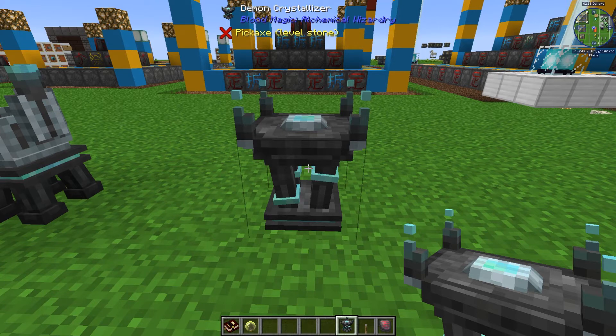That first vertical crystal is the one you need to click, as 6 other crystals will form around it. As you right-click, you will be able to collect the crystals, and this will give you your Demon Will Crystals.